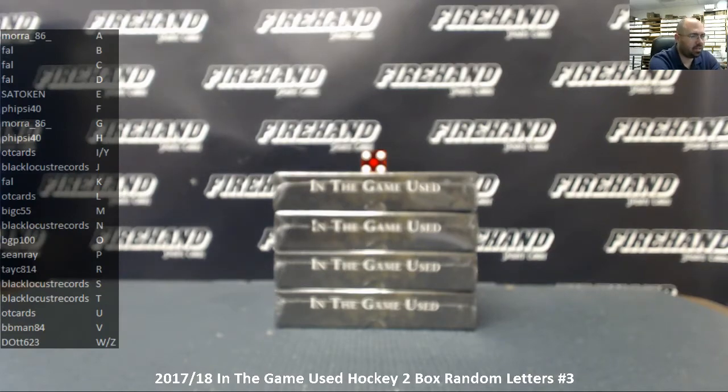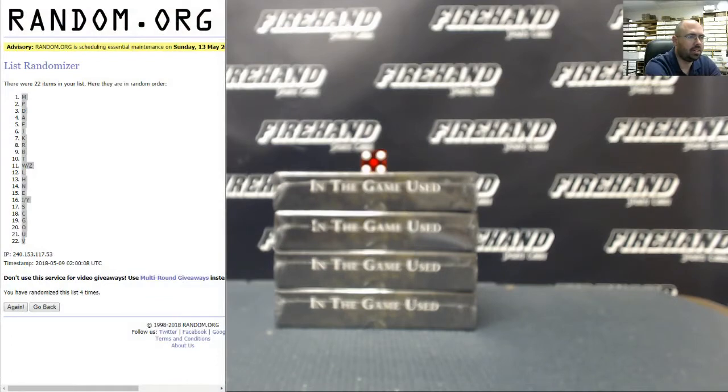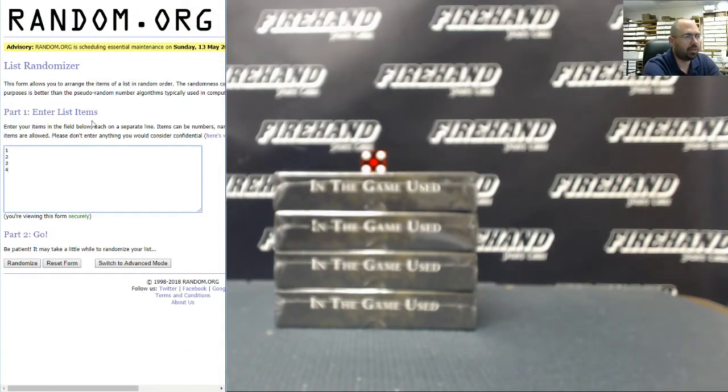Alright guys, one more thing we need to do. We need to determine which two boxes we're going to open. We've got boxes one through four. We're going to randomize the list four times — the top two numbers are the two boxes we'll break. The last two boxes will be for random letters number four. Good luck guys.